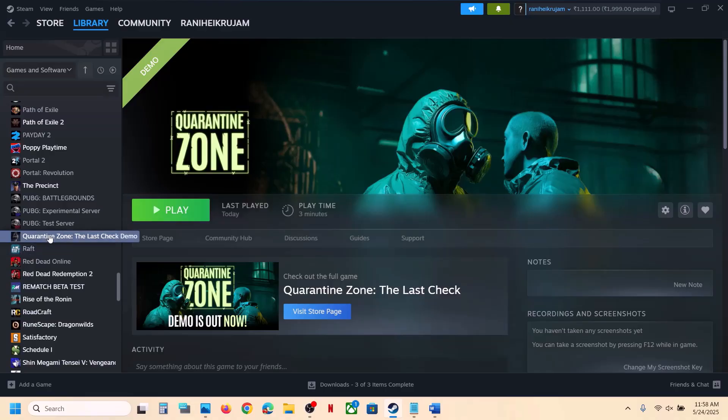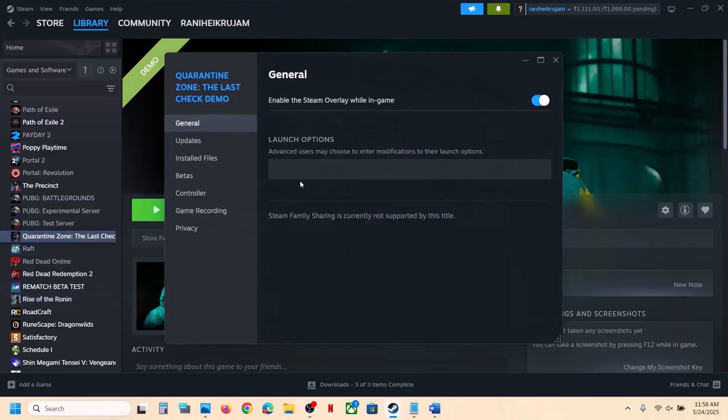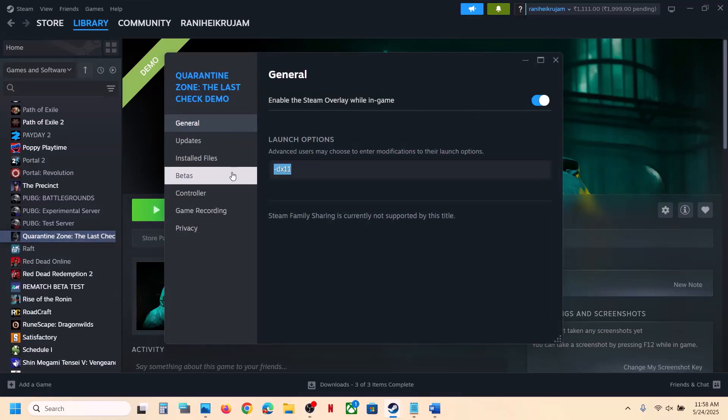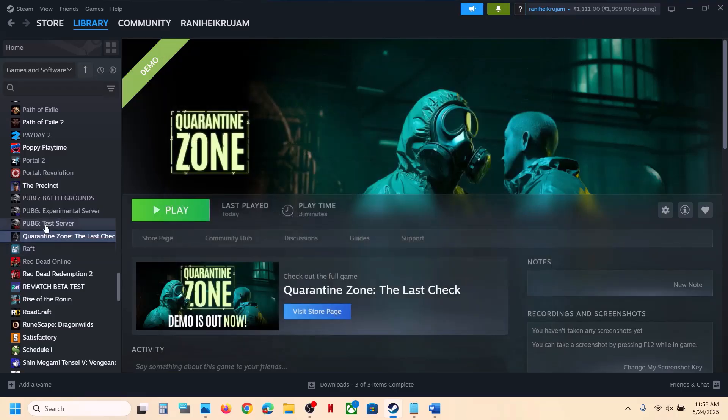Go to Steam, make a right click on the game, select Properties. In the launch option you can type in -DX11. Launch the game and check. Still not working? Make a right click once again, go to Properties, and this time type in -DX12. Launch the game and check.